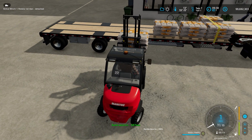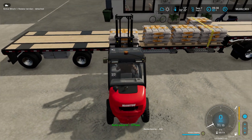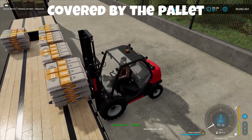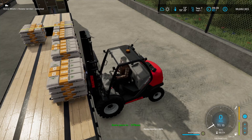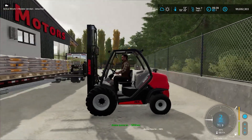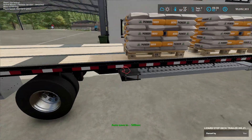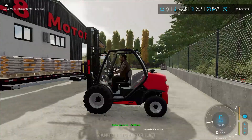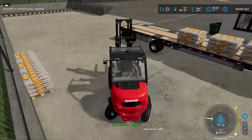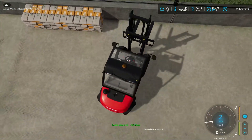Alright, right here should be fine. I just want to make sure it's covered by the strap. There we go. Let's double check — that should be fine. Now we'll just even up the other side with the pallets and strap her down.